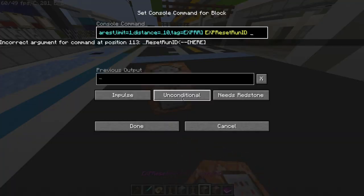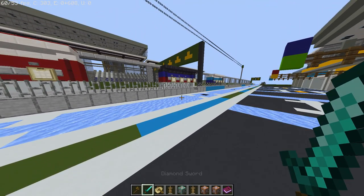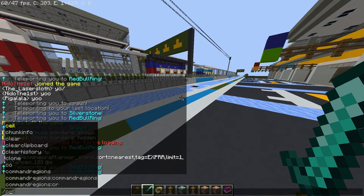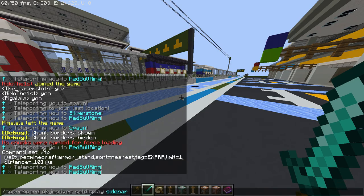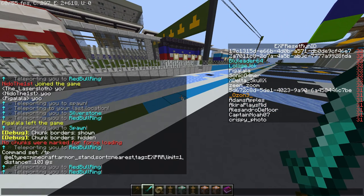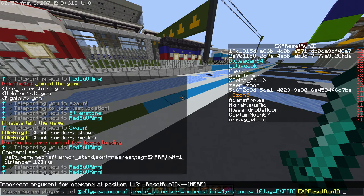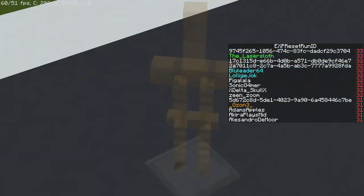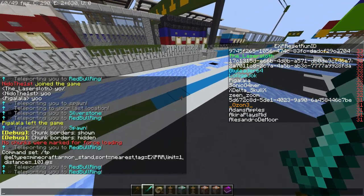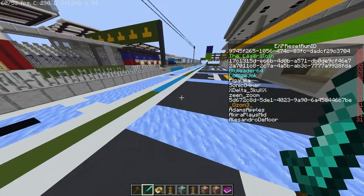Next, we're going to go ahead and set the ID number of this armor stand. So every course has its own ID, and this can be whatever number you want. Typically, I just add one to the last one. So I'm going to put this on the sidebar — EXP reset run ID — which is the ID number, and you can see that the latest one is 32. That's probably for Silverstone. So we're going to go ahead and paste in the command from that orange command block into chat, and add 33, which will basically set this armor stand's value to 33. And now you can see my value is now 33, because my value is set to this armor stand's value.